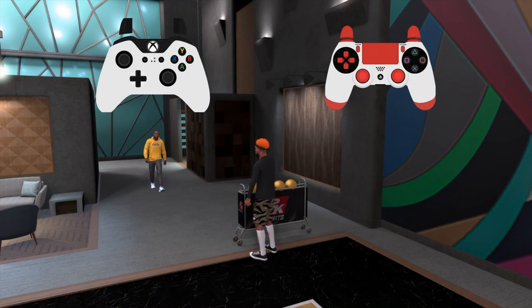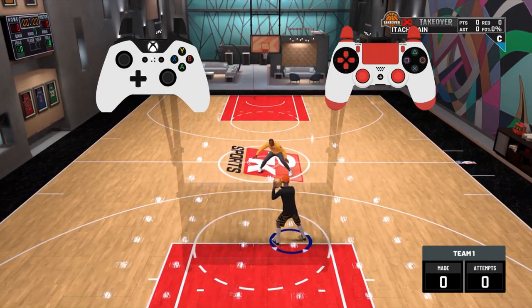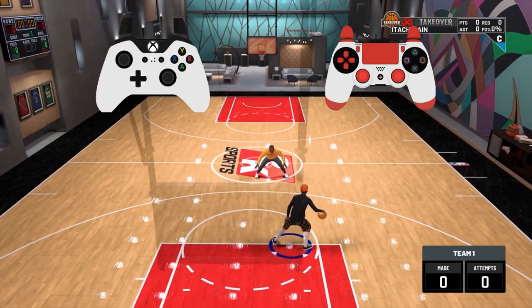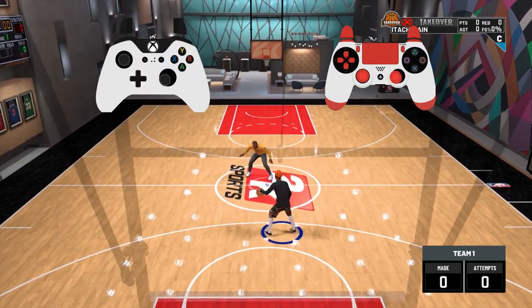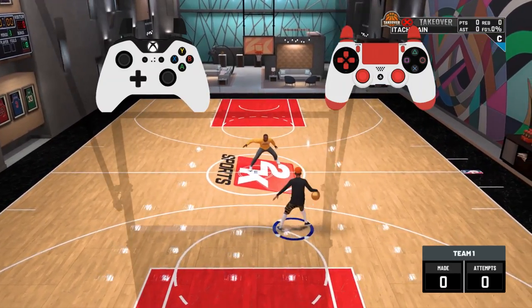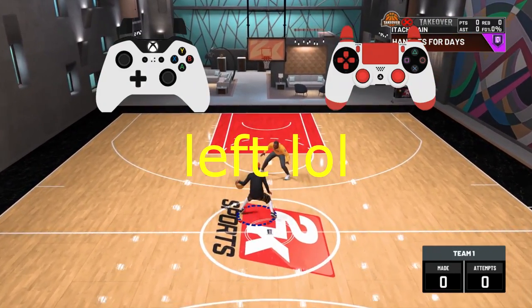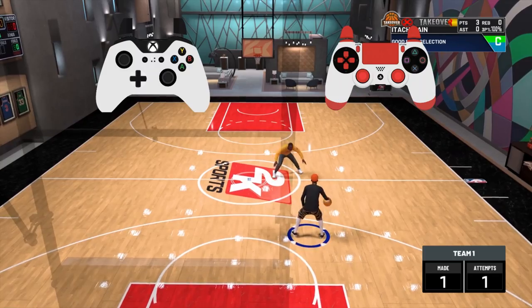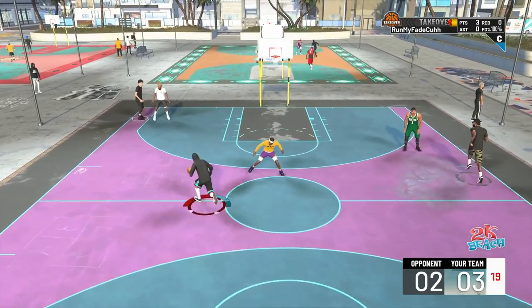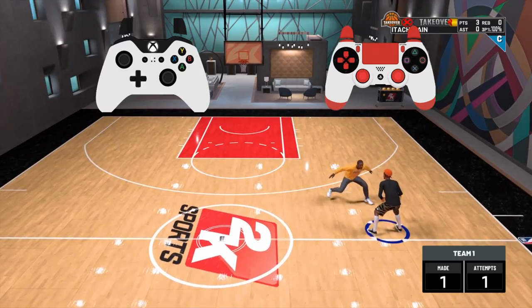There goes Dion right there. The first moves I'll be teaching y'all is how to do peekaboos. Now everybody thinks that the best moves in the game — to do the curries — is to spam the curry. This ain't even the most efficient curry. What you want to do for peekaboos — like I explained in 2K20 — you want to go to the right and then boom. It's as simple as that. You're just faking like you're going to the left, and then going right back to the middle. It's as simple as that, people.